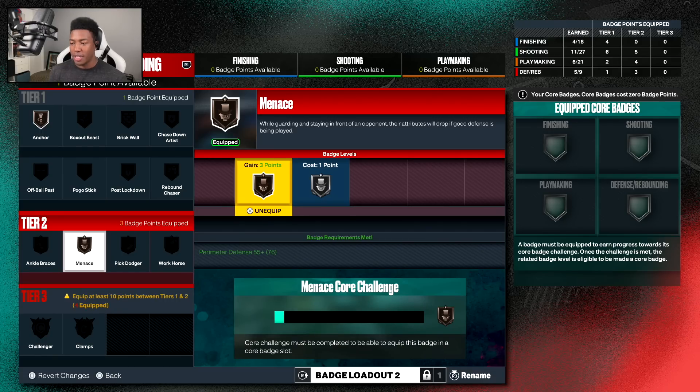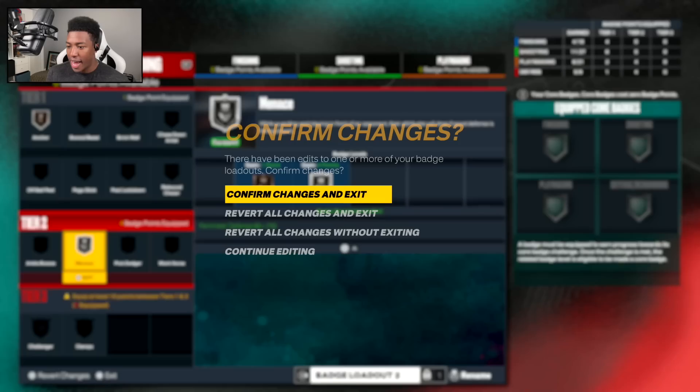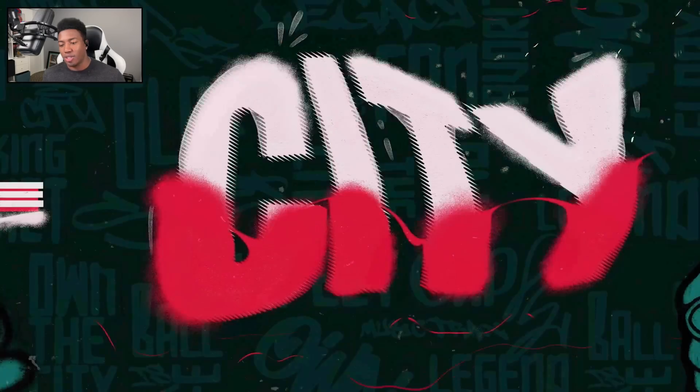For defense, I'm putting that badge straight to Menace. It seems like it actually helps quite a bit — as long as you play defense it drops their attributes, which will help me a ton especially against the bigs who probably have 99 everything. That's going to do it as far as badges go.